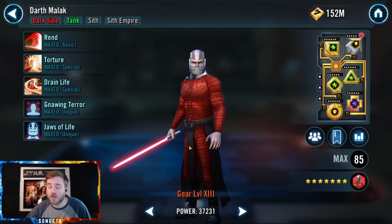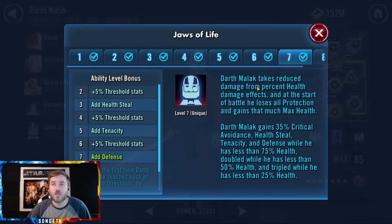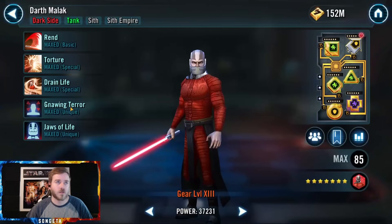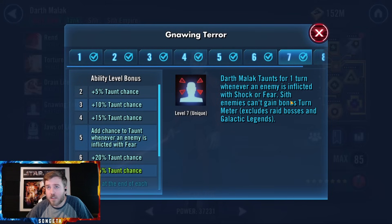Now we come to Malak — a difficult unlock that takes a long time to get to seven stars, but he is pretty fantastic. Jaws of Life is the ability that makes him super chunky: he takes reduced damage from percent health effects, and his protection converts entirely to health. Most people put protection because he has a higher base protection. He gains 35% crit avoidance, health steal, tenacity, and defense while under 75% health, which doubles at 50% and triples under 25%. Every 25% health threshold he hits makes him harder and harder to kill.